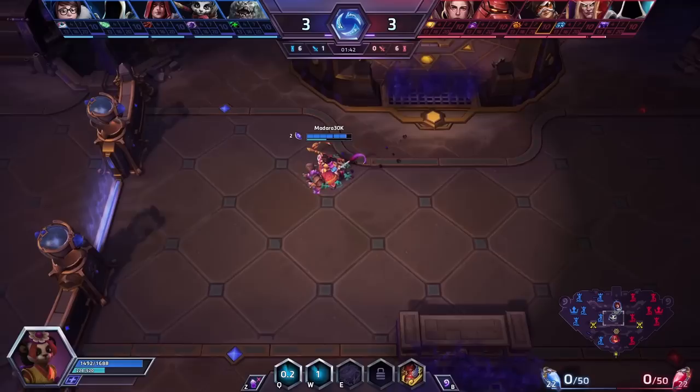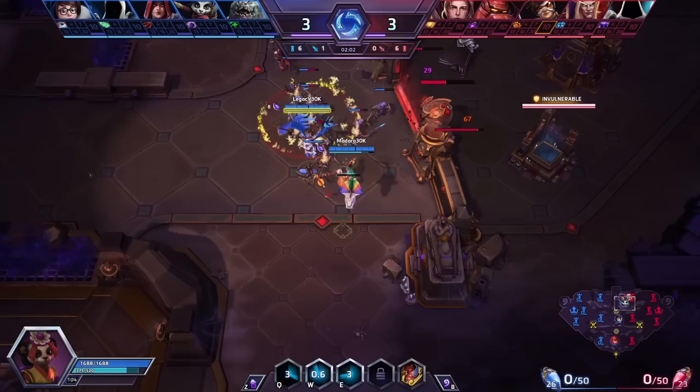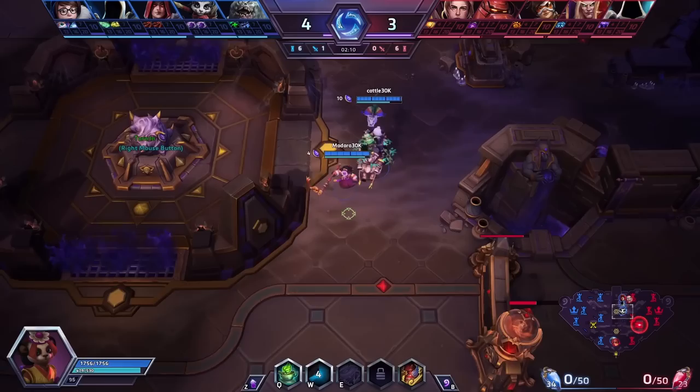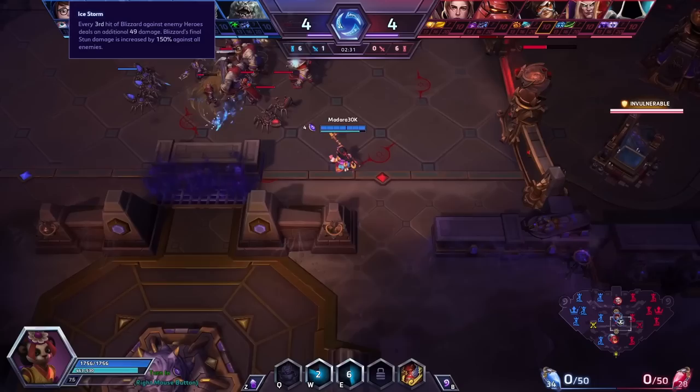Lily only works in double support, and she brings that cleanse which can be really important in some builds. With Ariel you now have a double heal situation, but you don't have the lane clear you might expect. We have a Valla going a multi-shot build — is that where you're recovering the wave clear? Double support naturally has really low wave clear because supports have low macro impact. That's part of the reason for Valla's W-build, but it's also a decent amount of the reason we picked May, because she's one of the two tanks that has a pretty decent wave clear.